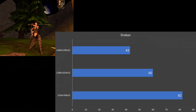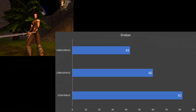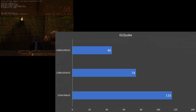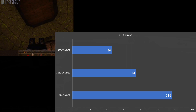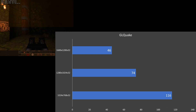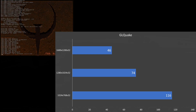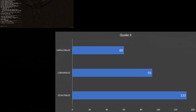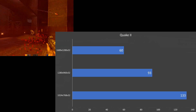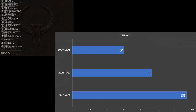At 1280x1024 we get 60 FPS and at 1600x1200 43 FPS. GL Quake runs at 116 FPS at 1024x768, 74 FPS at 1280x1024, and 46 FPS at 1600x1200. Surprisingly, Quake 2 runs better than GL Quake — we're getting 133 FPS at 1024x768, 93 at 1280x960, and 60 FPS at 1600x1200.